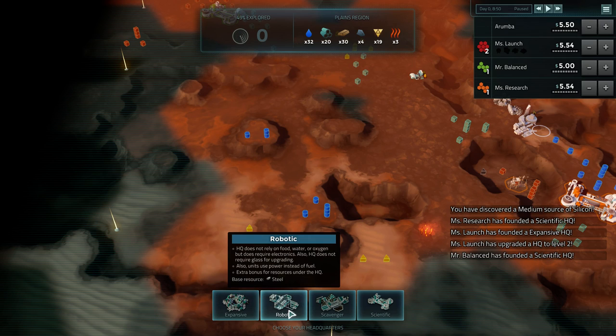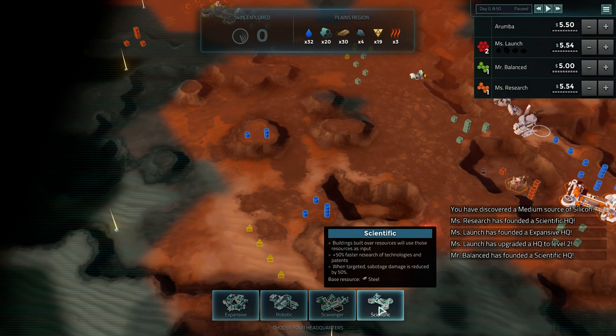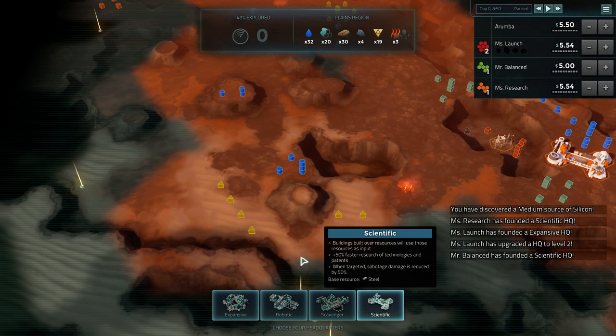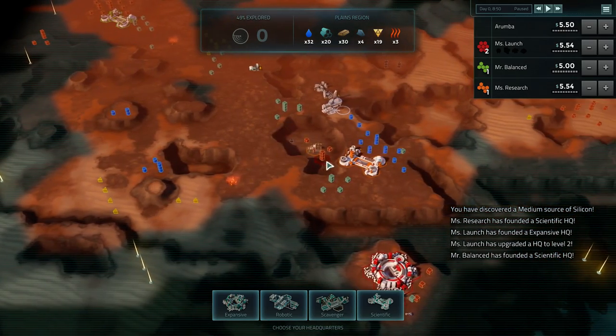So they all kind of have their own unique play style. Expansive is like build lots and lots of stuff. Robotic is about minimizing extra requirements - you only need steel and electronics, very simple. Scavenger is just weird - you get a lot of black market, lots of cloak and dagger type stuff. Scientific makes you immune to most black market trickery, but you have very few claims and all the resource requirements of expansive without the bonus claims. There are advantages and disadvantages to each.